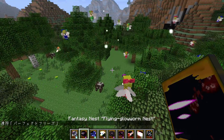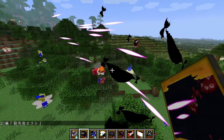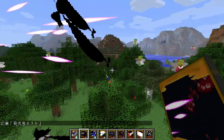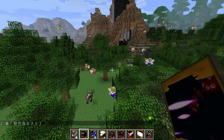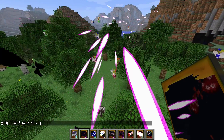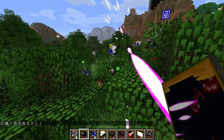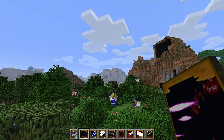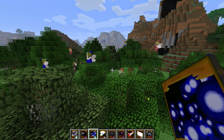This one is Flying Glowworm Nest. Holy shit, okay that's nice. This one is pretty effective too — you can just aim it and lower it down. Not quite as effective as the Spark one, but it will do the job.